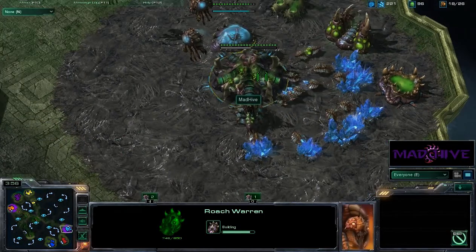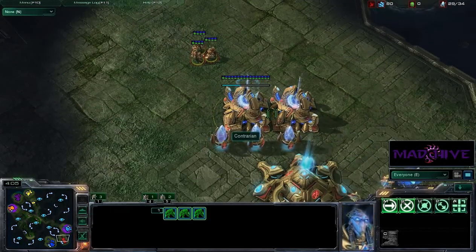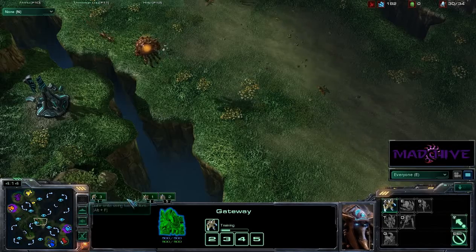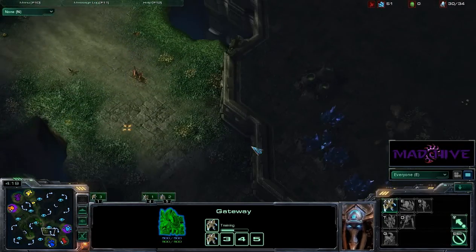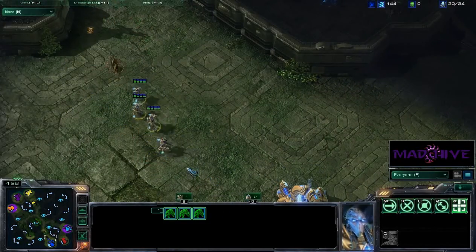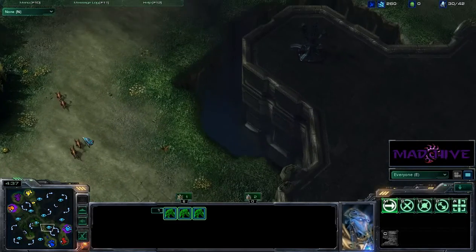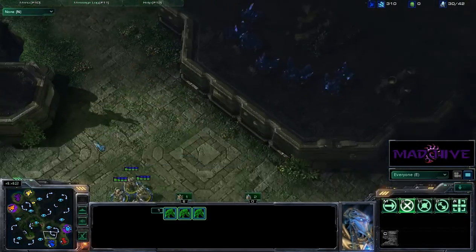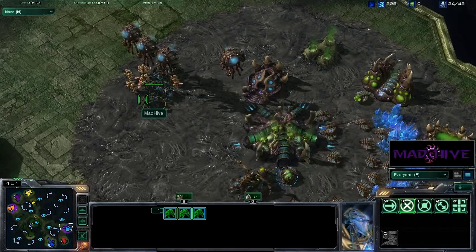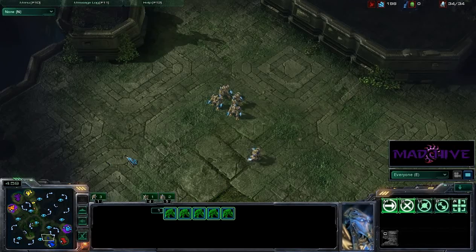My Roach Warren is almost complete. Grabbing some gas, and Contrarian is starting to get some Zealots out, Chrono boosting them as much as he can. We have some early Zerglings from GTG Soon — they're going to waltz right in. Spartan has some Zealots here, which are pretty good against Zerglings, and looks like he's going to force them back. My Roaches have finally popped out, and I think the rush is about to commence.